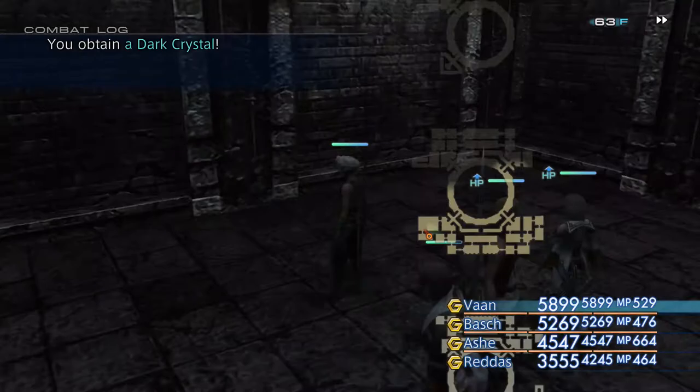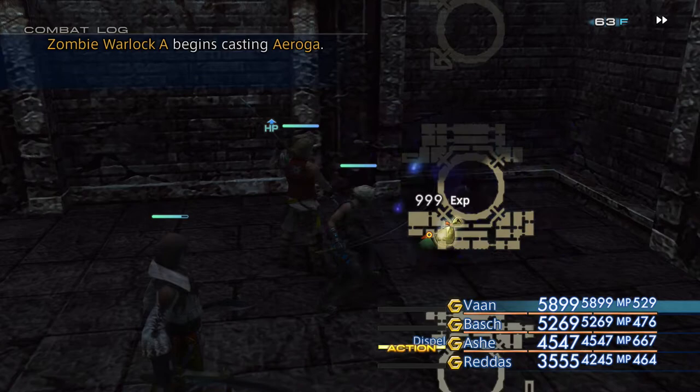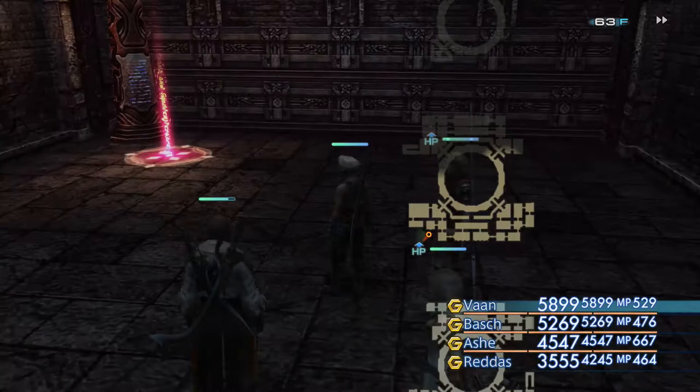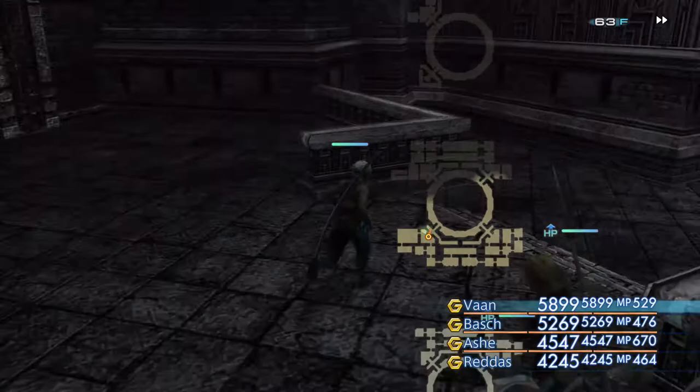There's another false facade which we can access, although once again there's no treasure behind it - but I'll show it for the sake of completion. Enter into this area here and there's the false facade. There's a rejuvenation trap - so that's something positive if you need a good heal. We're done down here now and we can make our way up to the northerly part of this area.